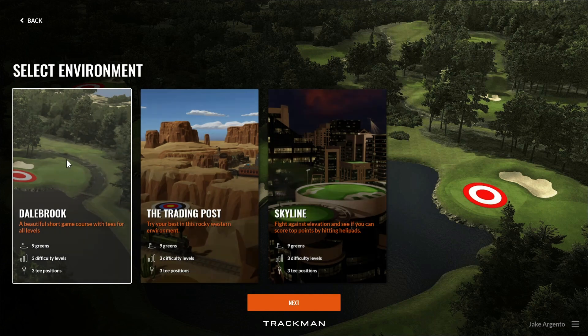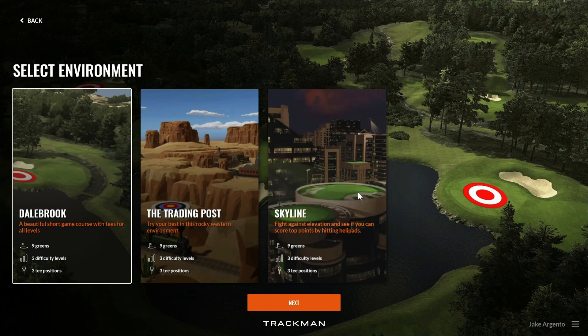The first environment is Dale Brook, which is your most traditional golf course. Then we have the Trading Post, which is a western-themed town — super fun. And the last is Skyline, where you play from rooftop tee boxes and greens with a bunch of lights, helicopters, and sound effects, which is all really cool.